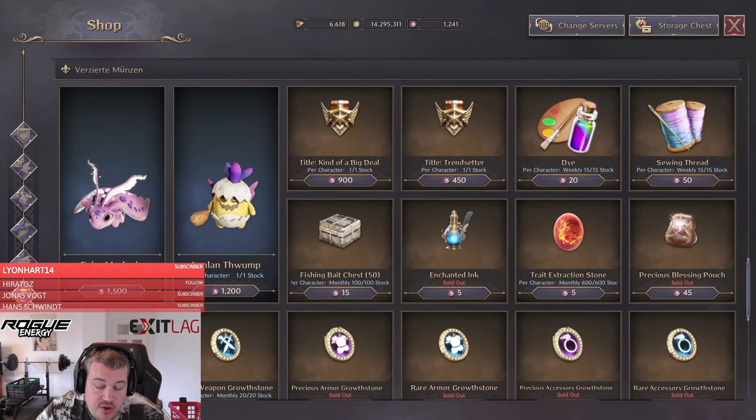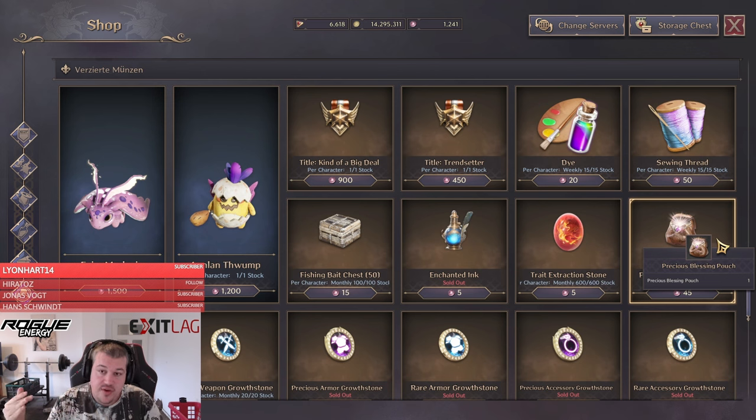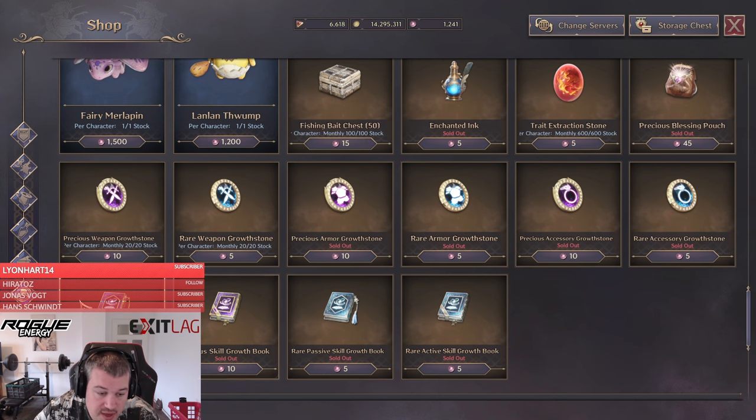Going to the shop and the ornate version, you'll find an additional shop with the ornate coin currency. The most valuable items here are the precious blessing pouches. Unlike the battle pass, ornate coins stay on your character permanently, and this shop has a monthly reset, so you do not want to spend all your coins every month — you want to do it more wisely.